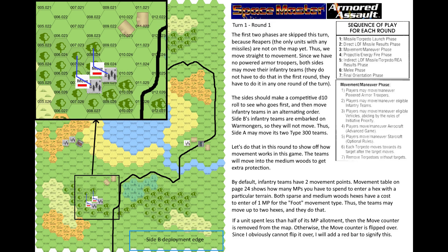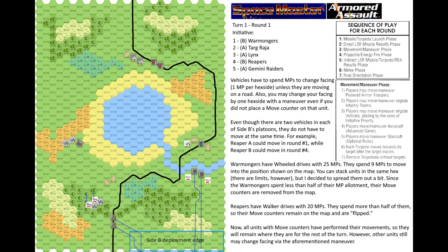Vehicles must spend MPs to change facing — 1 MP per hex side — unless moving on a road. You may also change facing by 1 hex side with a maneuver even without a move counter. Warmongers have wheeled drives with 25 MPs and spend 9 MPs to reach their position, so their move counters are removed. Reapers have walker drives with 20 MPs and spend more than half, so their move counters remain and are flipped. All units with move counters have now performed their movements for the turn.